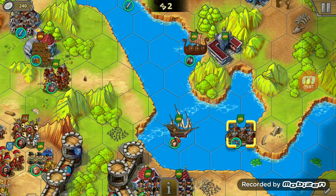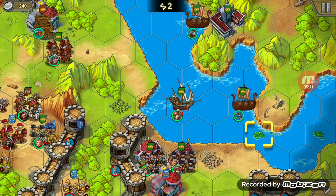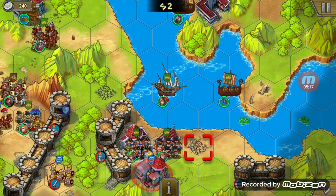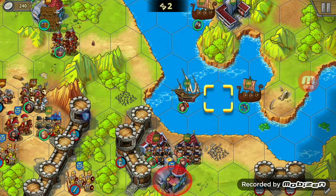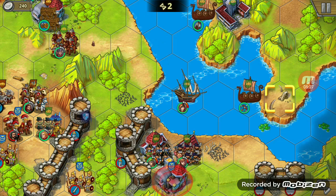Archers have a one-to-two tile attack radius. These are booby traps, so don't land on those. Archers can attack anything within a one-to-two tile radius, and they are weak against infantry but strong against cavalry.